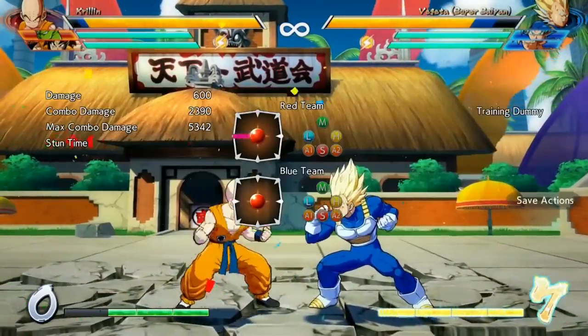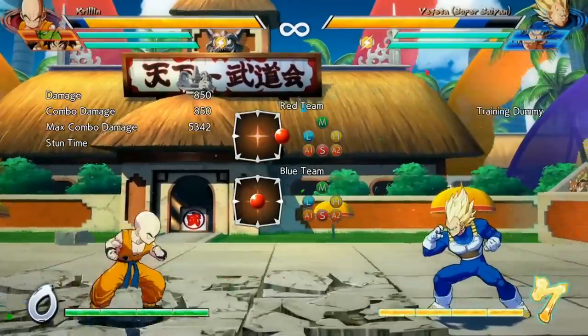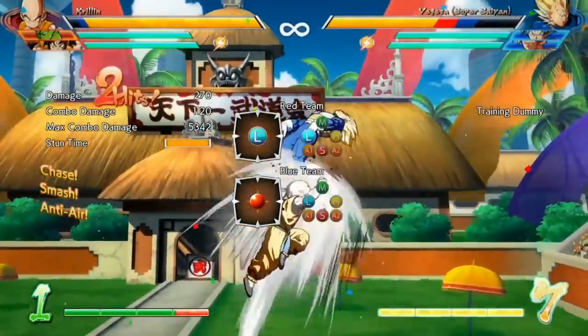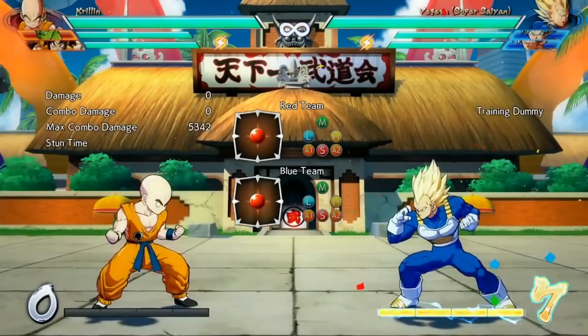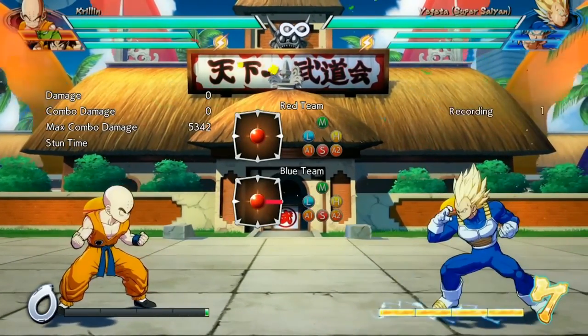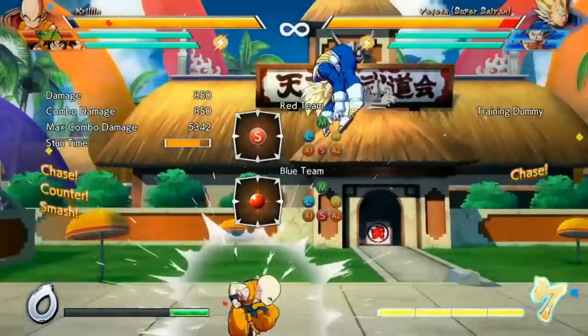Every character's Crouching Heavy attack appears to be completely invincible to air attacks by giving your character invincibility to their upper body. This includes the homing attack, which many players have gotten into the habit of spamming. Connecting with this attack will launch your opponent into the air — you can either jump cancel it or follow up with a homing attack of your own.